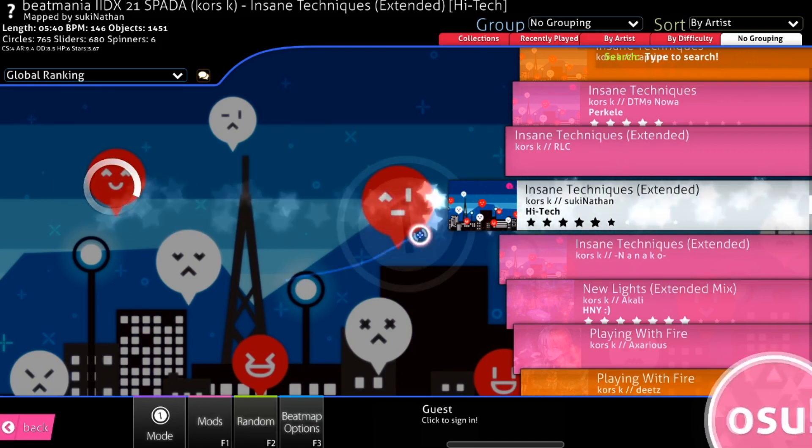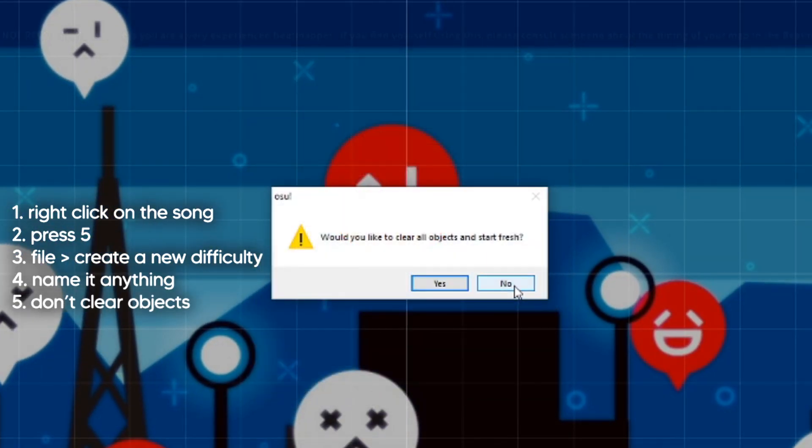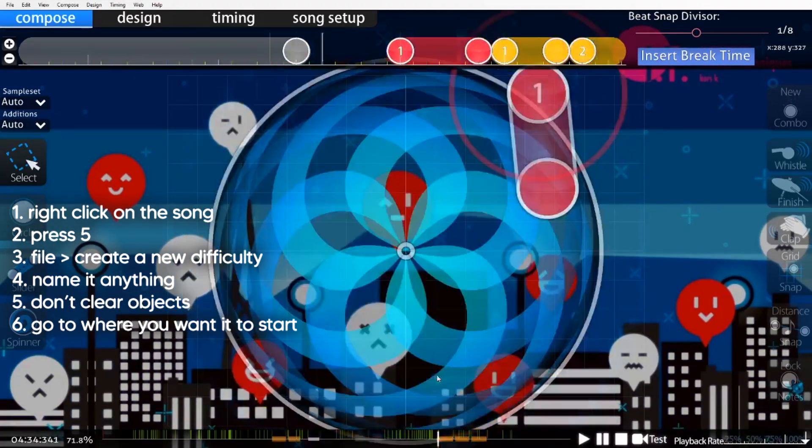Once you're at that map in the song list, all you have to do is right-click it, press 5, go up to File, Create a New Difficulty, name it whatever you want, don't clear the objects, and then use the timeline at the bottom to jump to wherever you want the practice diff to start.